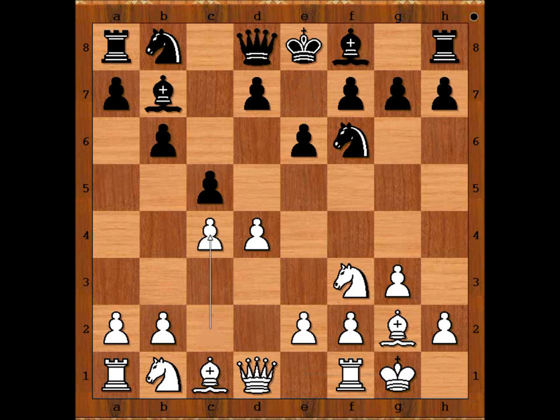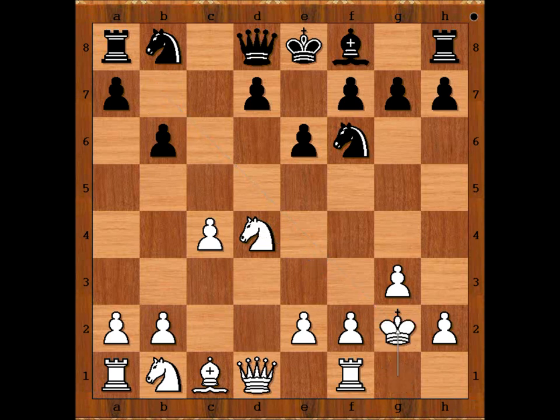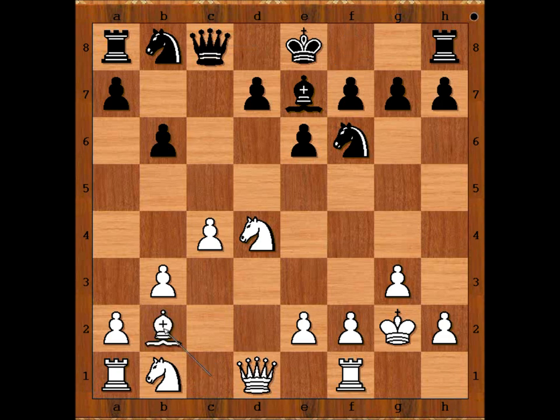Then e6, c4, cxd4, Nd4, Bxd4, Kxd4, Qxc8, attacking the pawn on c4. Then b3, Be7, Bb2, d5, cxd5.